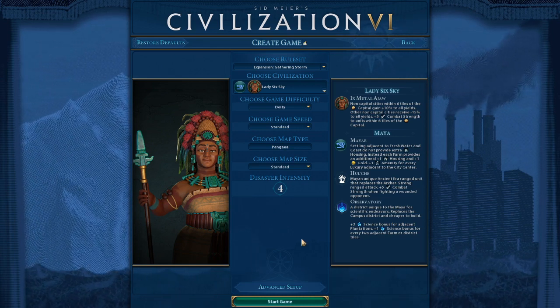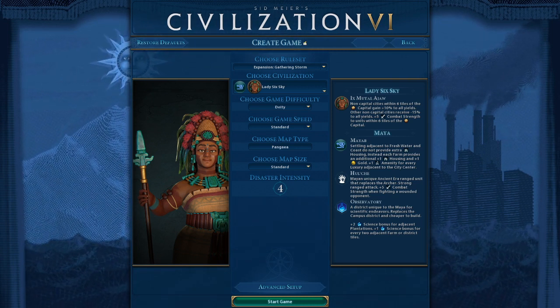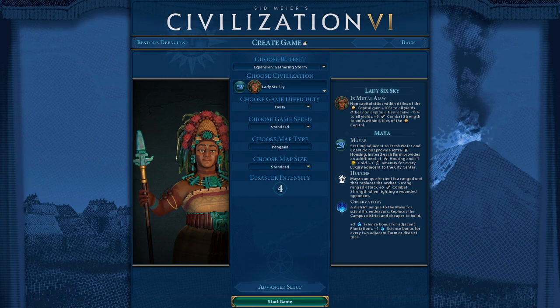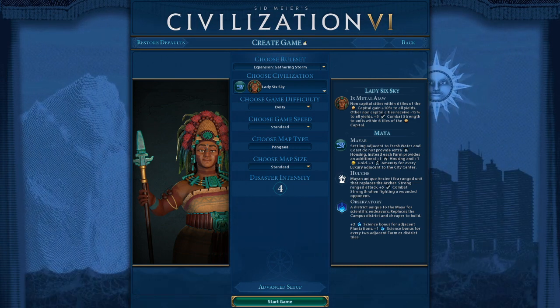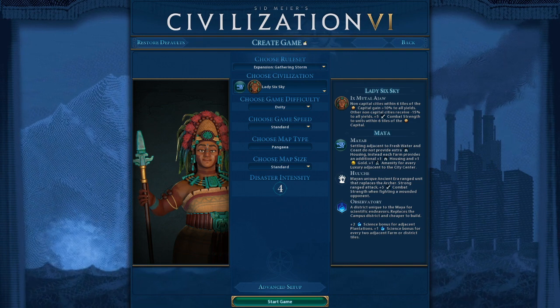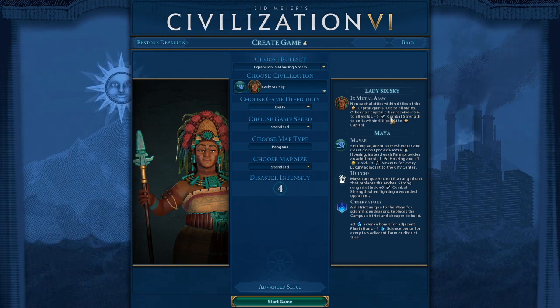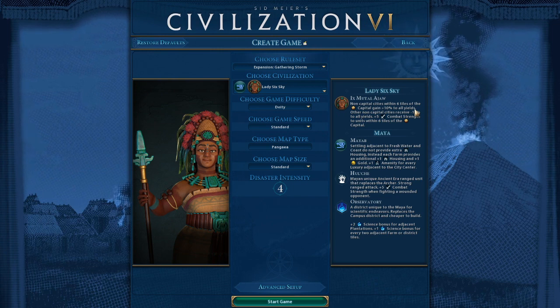Hello and welcome to my Let's Play Civilization 6 Gathering Storm Apocalypse Mode as the Maya. The new update came out and we're going to play it now. The Maya have non-capital cities within six tiles of the capital gaining 10% to all yields. So if I can fit many cities in close range of the capital, they all get plus 10% yields.